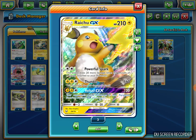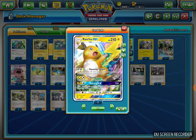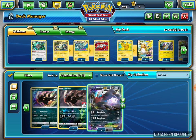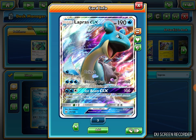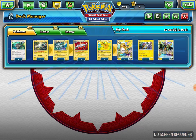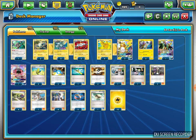I also play Raichu's GX attack, Volt Tail GX. It does 120 for the same energy cost as Thunder and the opponent's Active Pokemon is now paralyzed. It's similar to Lapras GX's Ice Beam GX, which costs two Water. Ice Beam GX does 100 for two Water and Colorless — so there's 20 more damage than Lapras's attack but with the same paralyze effect. If you don't run any Guzma you can stall with that as well.